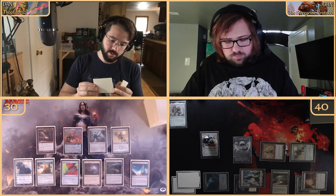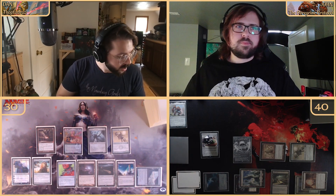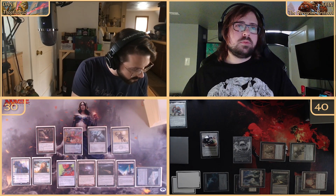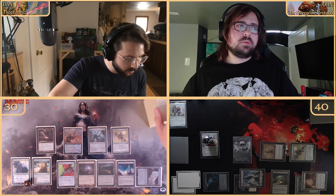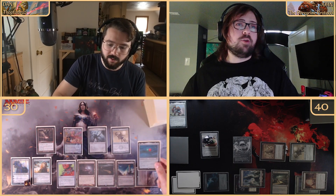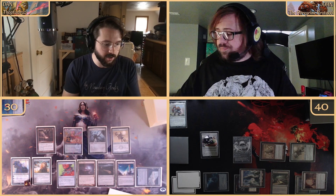We're going to our turn — drawing, looking at the top card, coming out with Ruins of Oran-Rief. We'll plus Karn to six, revealing the Mightstone and Weakstone and the Dreamstone Hedron. We'll give the Dreamstone to the opponent — the Mightstone gets a silver counter in exile, represented by a George Washington quarter.